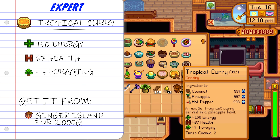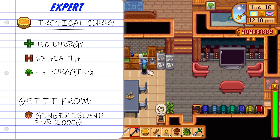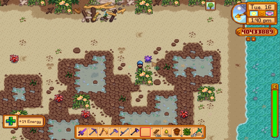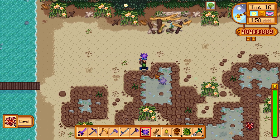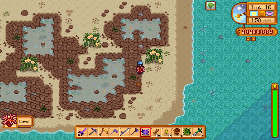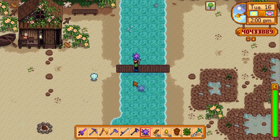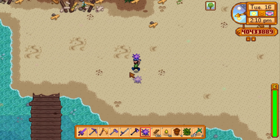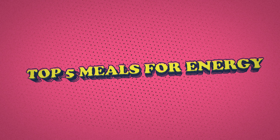Next up let's talk about the tropical curry — the best foraging item in the game. To make it you just need a coconut, a pineapple and a hot pepper. This gives a whopping plus four to foraging, and cooked with a key seasoning that's plus five to foraging. All you need is 2,000 gold to purchase the recipe from Gus. With max foraging and a key seasoning you get plus 15 foraging, meaning you'll get the most berries from any bush and the highest quality items from the ground. If you see Gus board the boat to Ginger Island, get the recipe straight away.